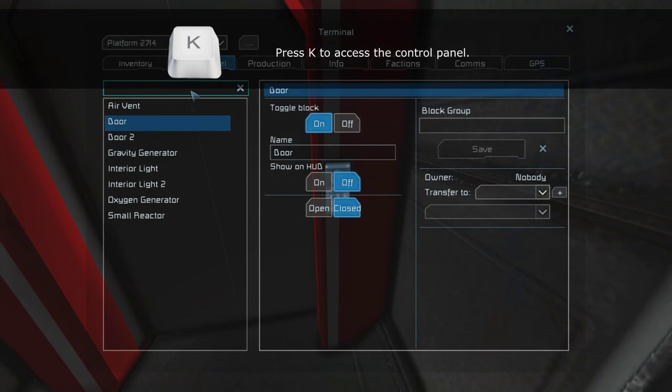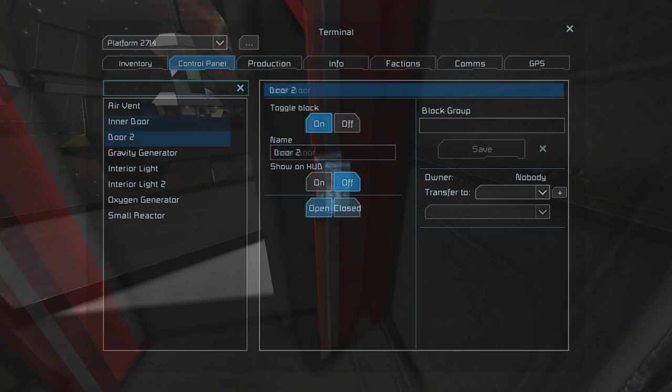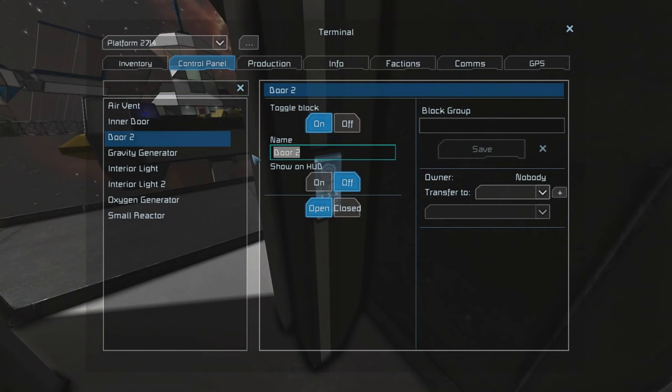But let's stay organized before we go any further by naming the doors that we've created. For the interior door, I'm going to name that inner door. And then for the exterior door, of course, that's going to be named outer door.